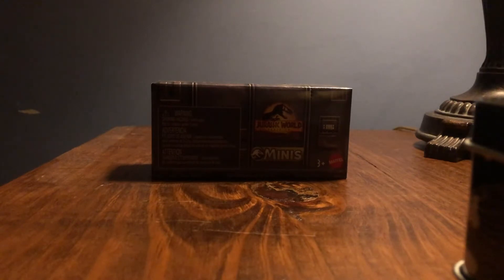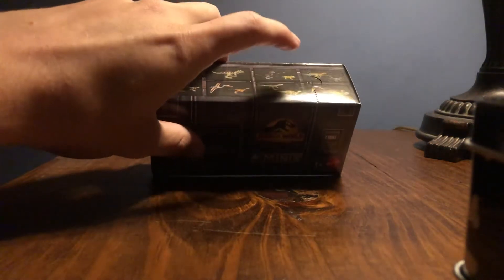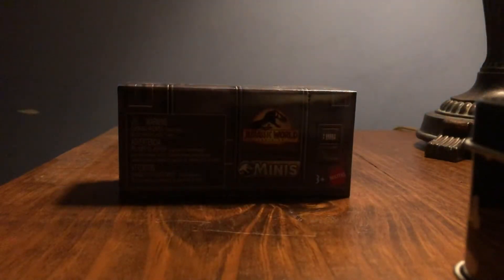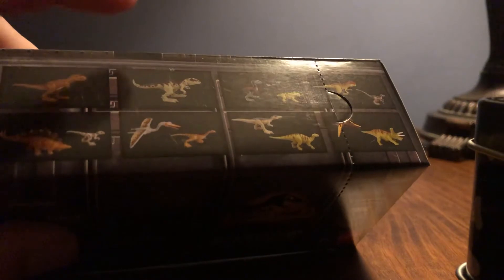I didn't buy a ton of extras. Most of these I've pre-opened before I showed the video, but this one I'm 90% sure is going to be the Baryonyx and the Iguanodon. I'm going to explain my logic — on this spot on the box it says DO7A, and that's the reason why I think this is the Baryonyx and the Iguanodon.